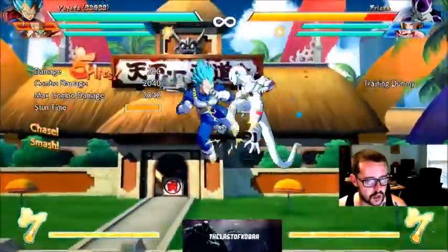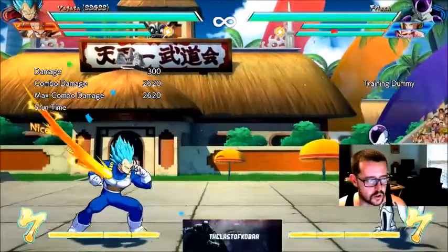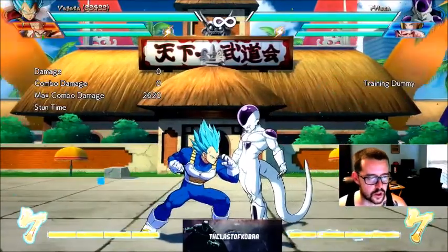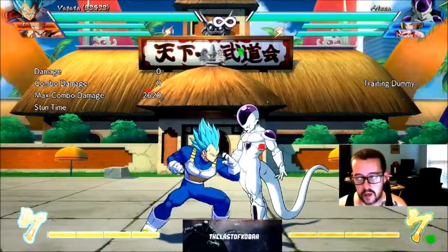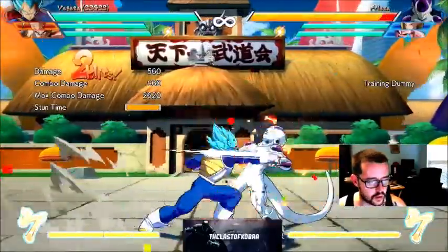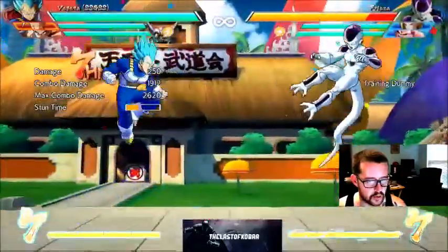One thing you don't want to do is just mash and do the auto combos. As you can see, it's not that big of a payoff, so you want to stop doing that ASAP. It's a bad habit to get into — it doesn't give you a hit confirm, and it barely does any damage.